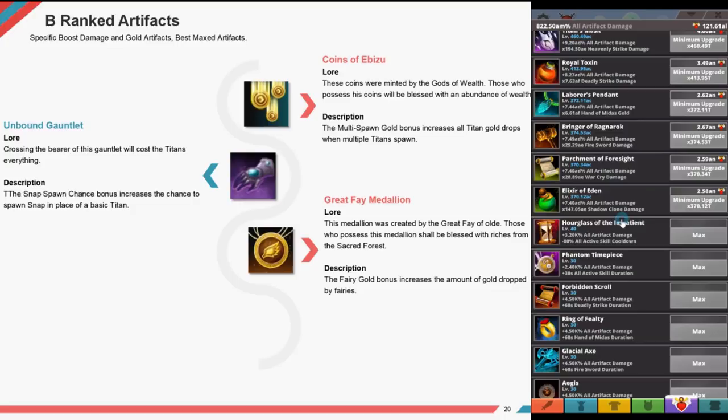For the heavenly strike build, the recommended artifacts are: Strife's Peace, Sword of Storms, Hero's Blade, Charm of the Ancients, Fury's Bow, Tiny Titan Tree, Helm of Hermes, Drunken Hammer, Titan's Mask, Titiana's Scepter, Samosek Sword, Elixir of Eden if you're using the mana farming build, and then Bringer of Ragnarok and Oath's Burden.